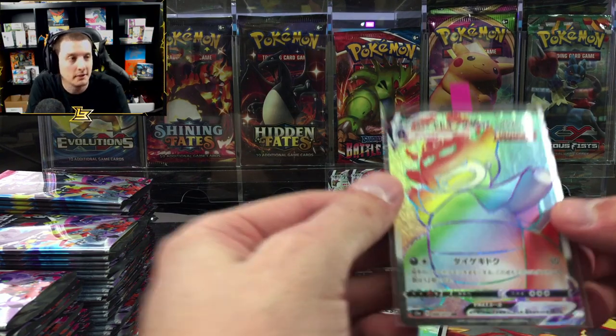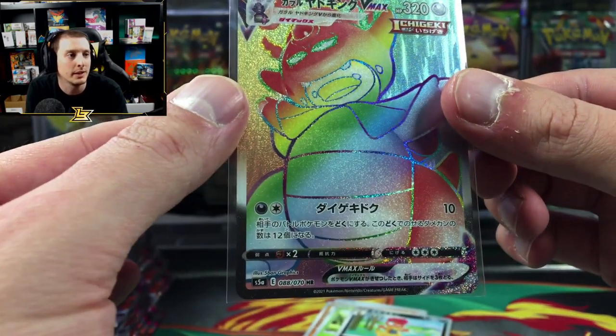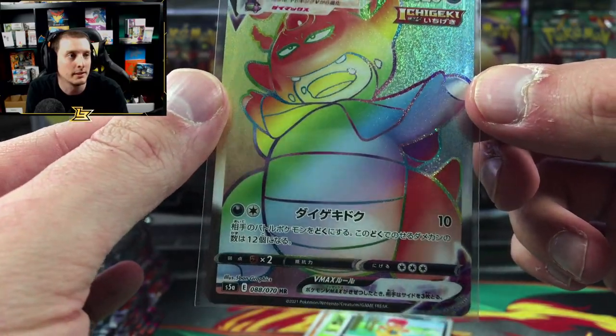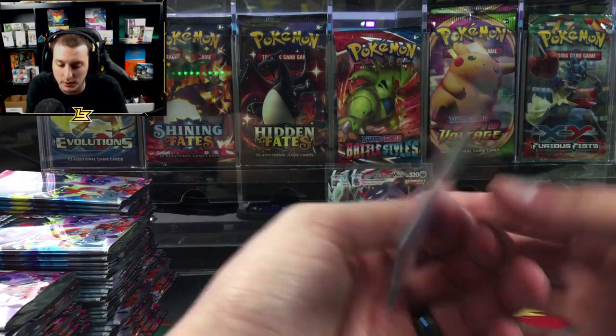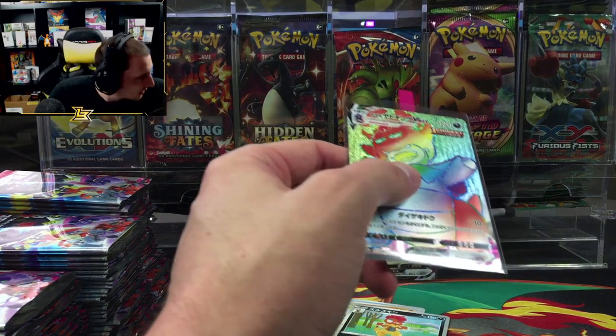Oh my god, that centering is ridiculously good. You guys see the difference between English and Japanese? It's just night and day. Like, these are the quality cards that I want. When I spend money on a collectible in 2020, I expect it to look like a 2020 collectible.